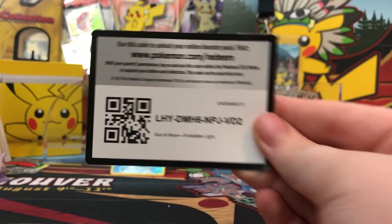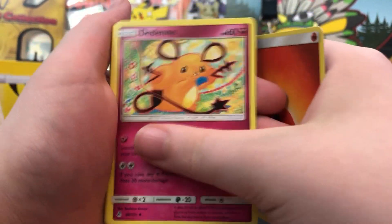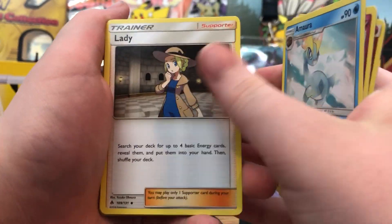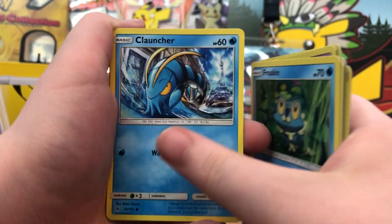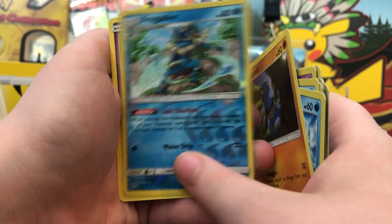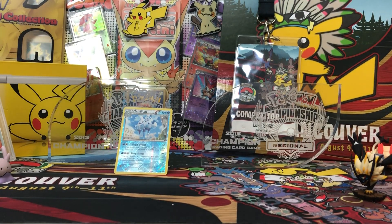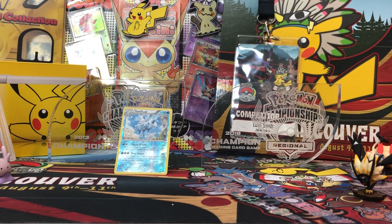These packs don't want to be opened. Here is the code. We got a Fire Energy. Dedenne. Amoura. Lady. Hawlucha. Espurr. Froakie. Clauncher. Croagunk. Frogadier. And our Rare is a Rotom. Okay, so we didn't pull anything. We got one last pack to go — four packs in and we've pulled nothing so far.